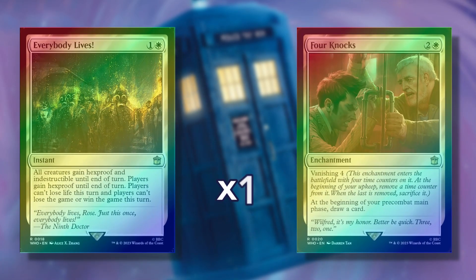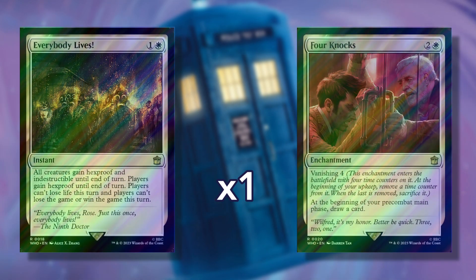In the fourth slot, you'll find one traditional foil card from the second commander deck, with a 10% chance or 1 in 10 packs for it to appear in Surge foil. The card types available in this slot are the same as the previous slot but come from a different commander deck.